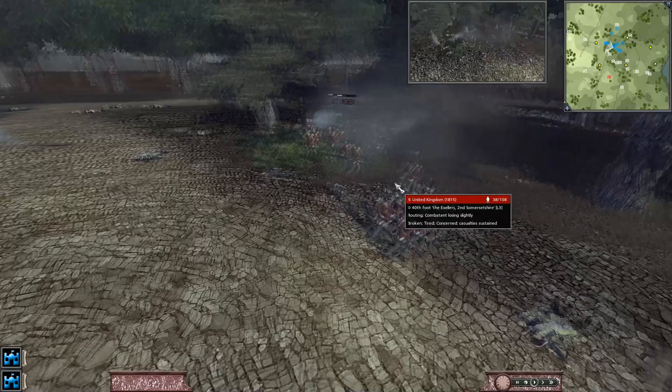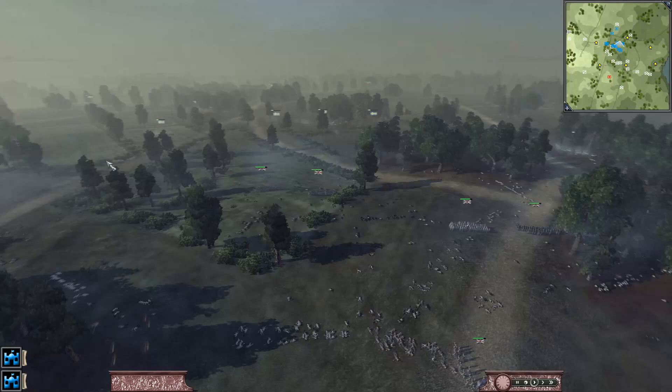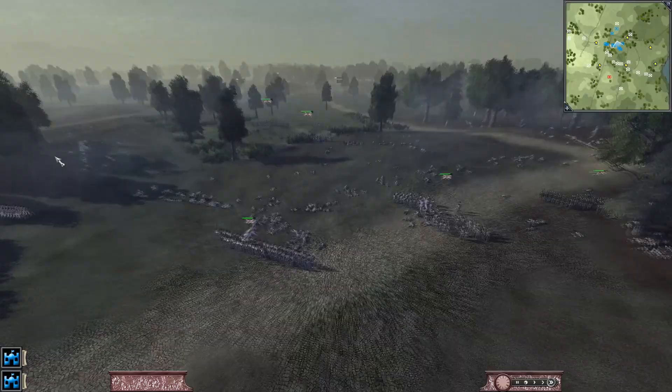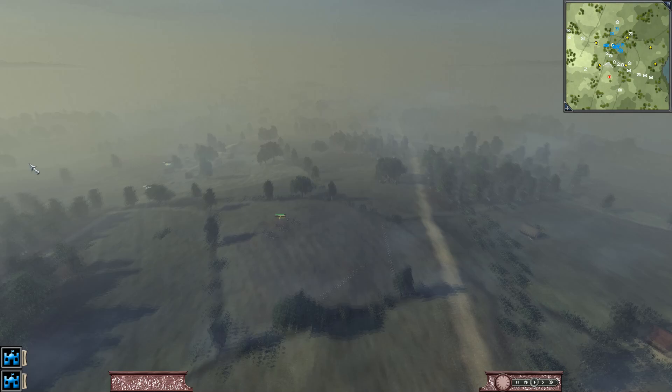That unit just broke — they're the ones without ammo so we don't really care. Going to pull all the men back — we're going to regather them and then push as a united front. The only way that I would really lose is if I sent single units one by one — that's how we ensure that we lose through their cannon.